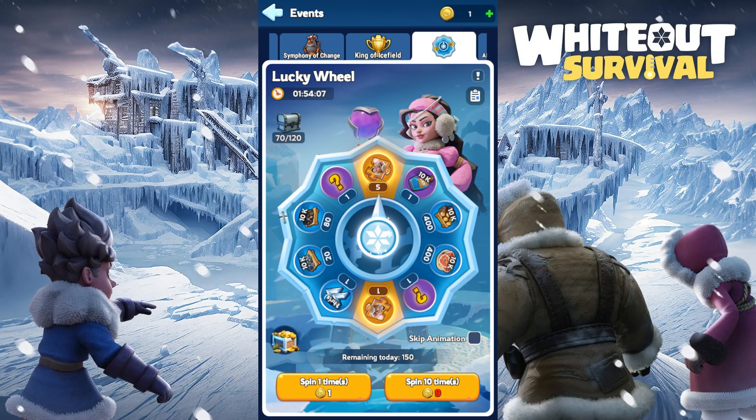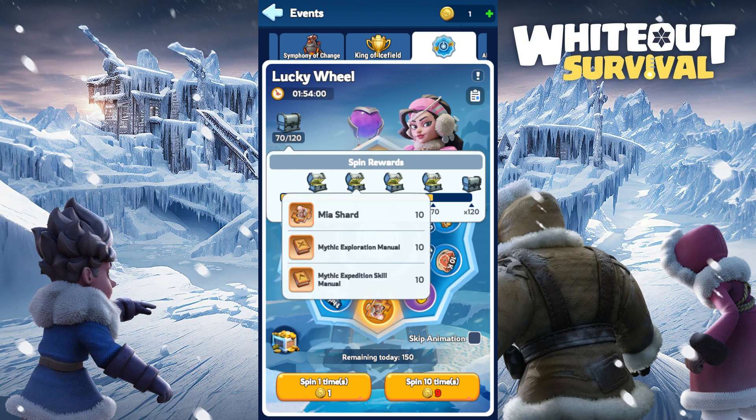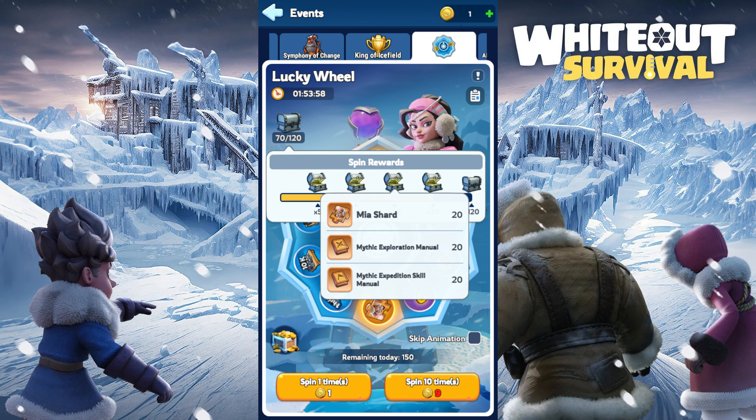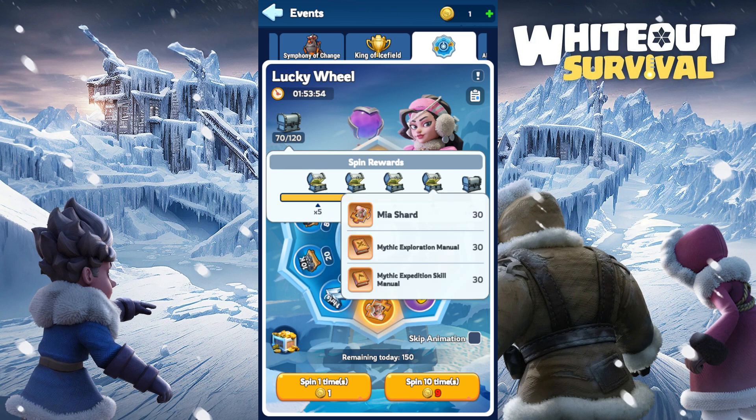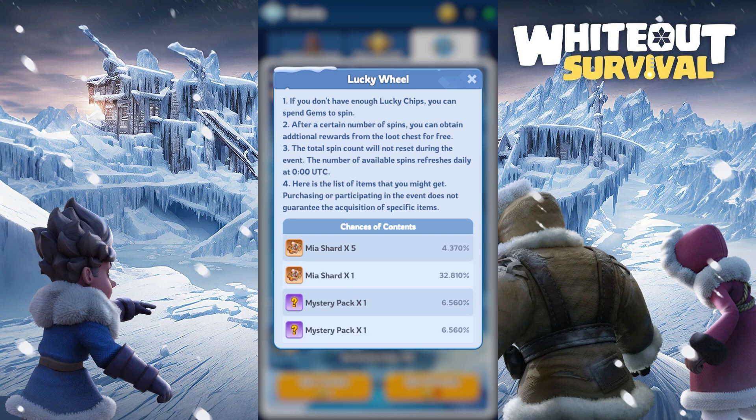First, let's look at the Lucky Wheel. Lucky Wheel event occurs every 2 weeks on the 2nd day of Hall of Chief, King of Icefield, or State of Power. You can use gems to spin the wheel. Every spin will give you a random chance of receiving items, and upon a set amount of spins you have done, it will also reward you with milestone rewards, which includes hero shards.